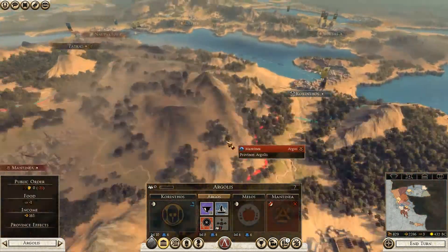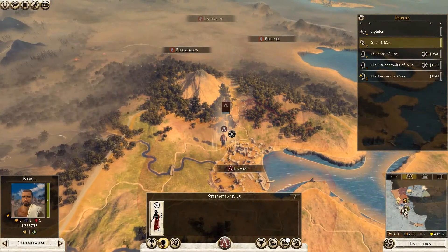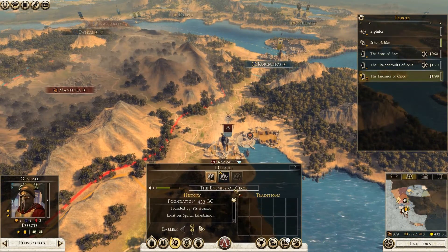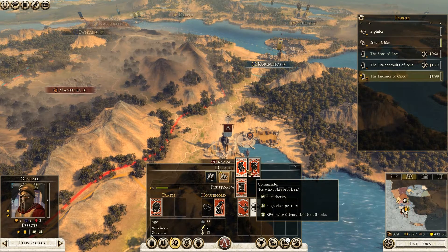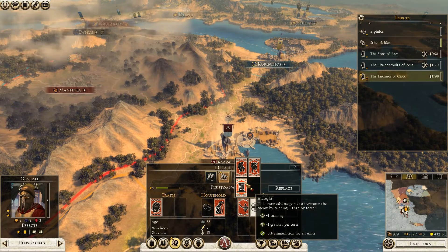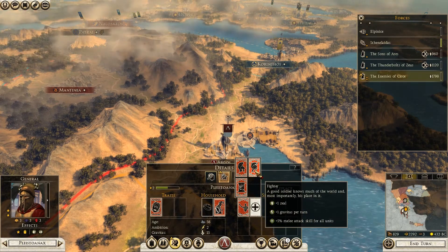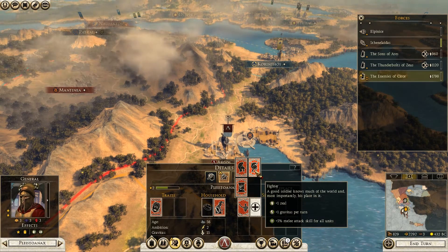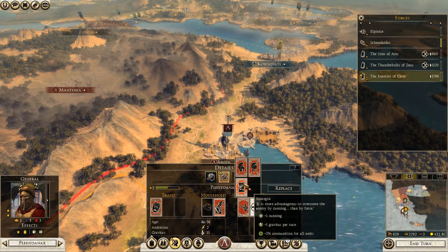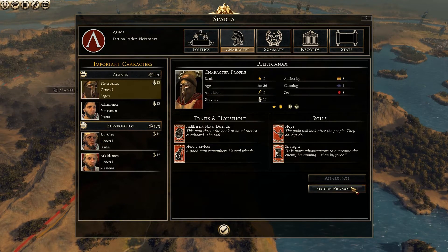Where is my dignitary? Let's set him to administration. I can level up the general — wow, look at this. Each skill now has an extra bonus: Strategist gives extra ammunition, Commander gives extra melee defense, Fighter raises melee attack. Since I'm a huge fan of skirmishing, let's go for Strategist. This is my faction leader — let's secure the promotion.